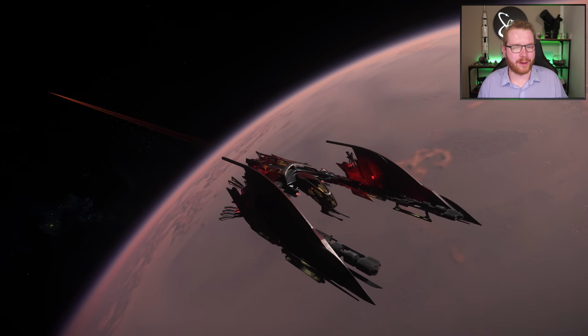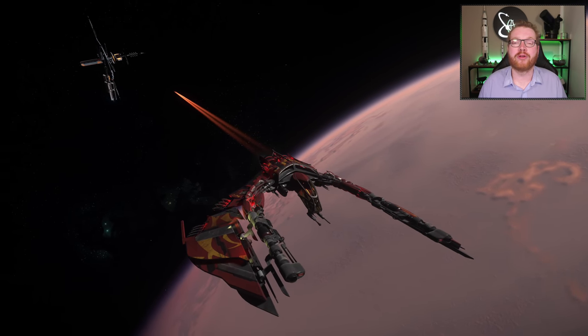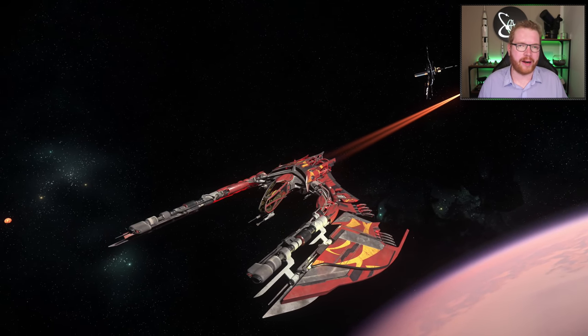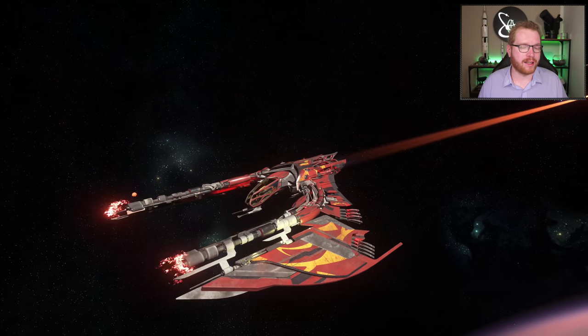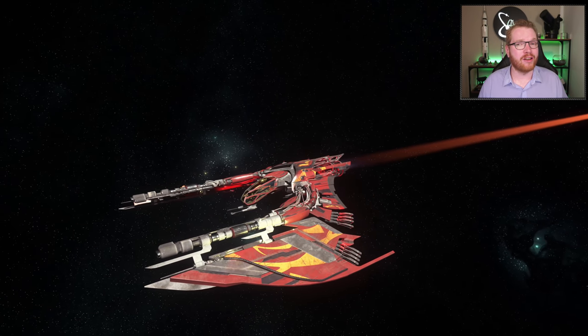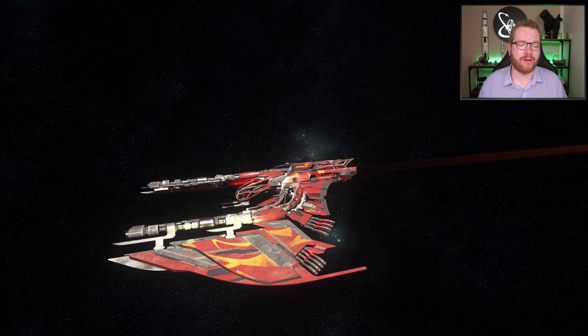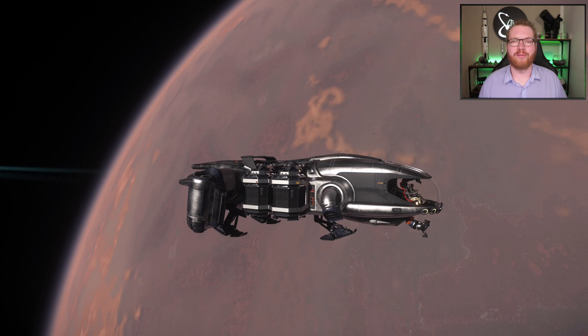Now that we're talking about alien ships, we need to look at the Esperia Glaive. I got this through the referral program for 200 referrals. This is an alien medium fighter — slightly bigger and heavier than the Talon. This ship is not available in-game; right now you can only get it through the referral program for 200 referrals.